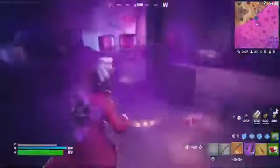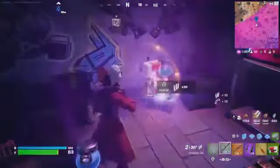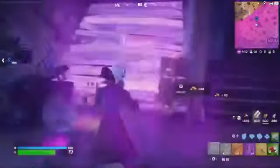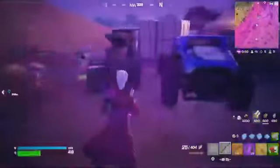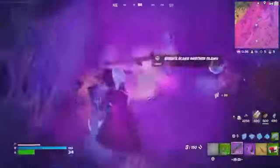Let's see what this bunker has for me — a witch's broom and a gold pump. I'll also take the gold sovereign. Nothing else besides another witch's broom. Let's check out the other bunker. There's a green striker up here, and down below there's another gold pump and a purple gatekeeper — I'll take that. I'm going to mod these weapons and then we can get back to the circle.